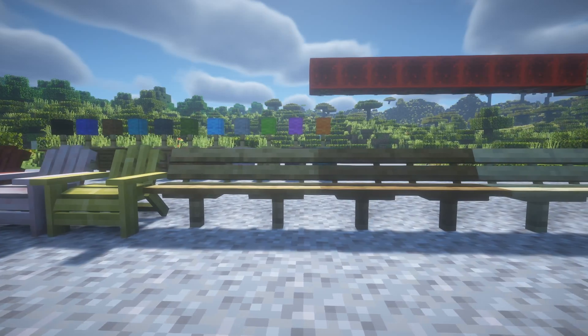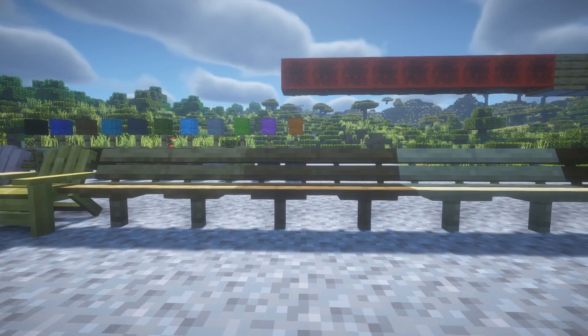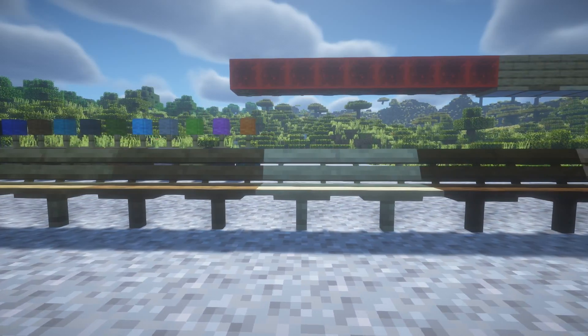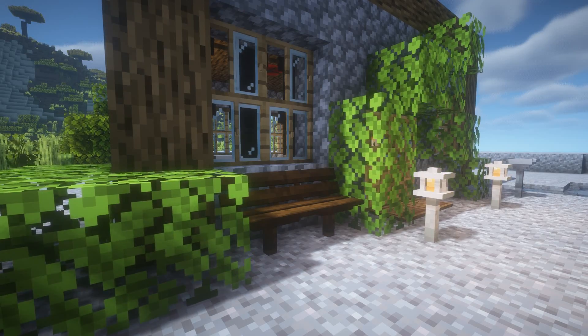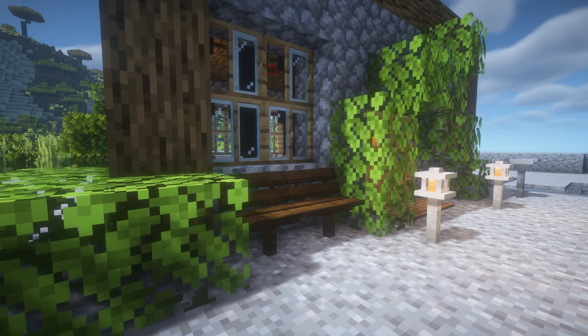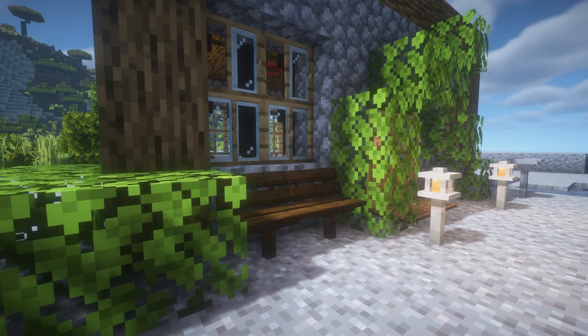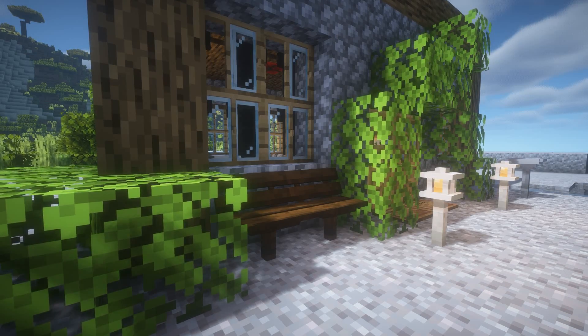I think lawn chairs would look really nice around ponds, streams, rivers, or on docks. Last but not least for outdoor furniture are benches — seating you can place outside on your walkways, against your house, on your porches, whatever the case may be. These benches can be made in various types of woods ranging from oak to cherry blossom, bamboo, and the nether woods.